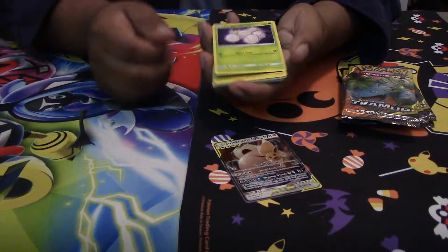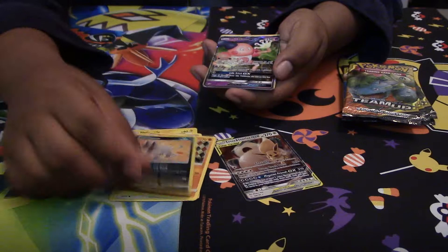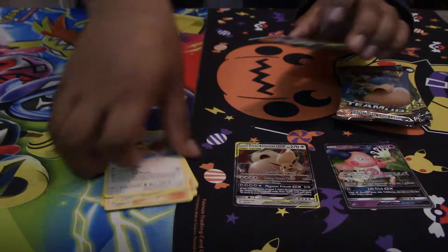Pack three: we have an Exeggcute, Helioptile, a Meowth, a Male Nidoran, a Larvitar, Poochyena as the Reverse, and we got a Mr. Mime GX. So far these packs have been pretty good. We got a Fighting Energy, an Evelyn, a Nanu, a Farfetch'd, and hopefully you guys get something good when you're able to redeem this.